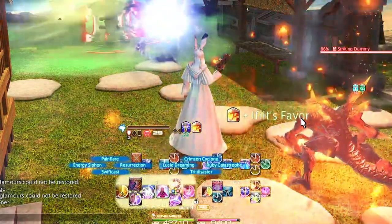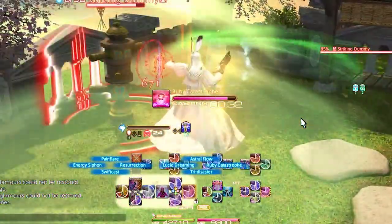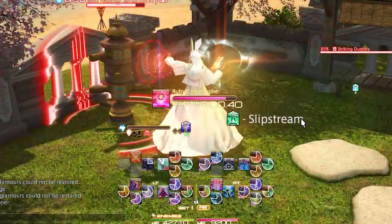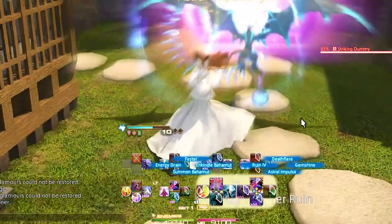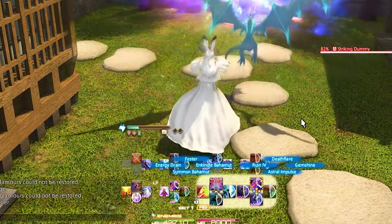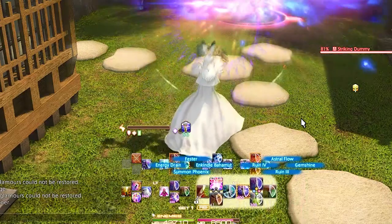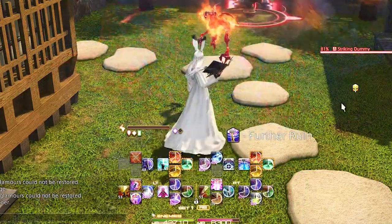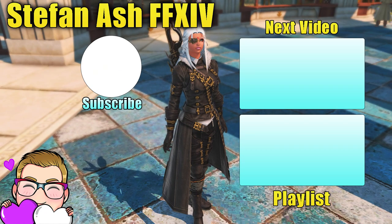I wouldn't be surprised if I missed an ability on the cross hotbar, because it took me a minute to figure out all the ones that upgrade. I do love the aspect of the new summoner, and I hope they add new summons eventually — maybe Leviathan, Ramuh, or even Hydaelyn herself one day. I really hope this helped decipher the Rubik's Cube that is summoner on controller. If you have any questions, join my Discord and ask in the Caster DPS World channel. Don't forget to hit that subscribe button, and click here for more Final Fantasy guides.